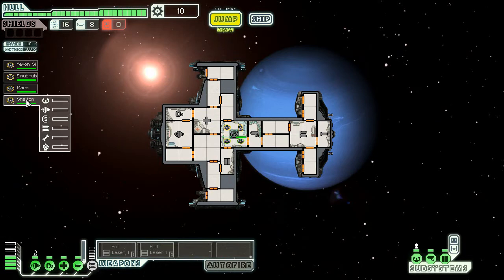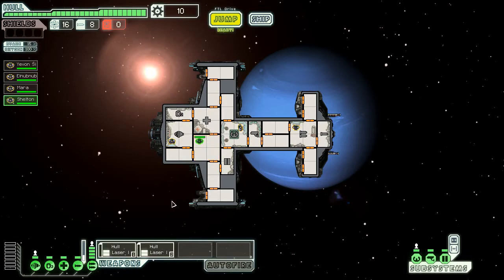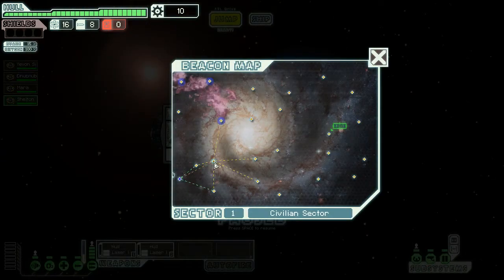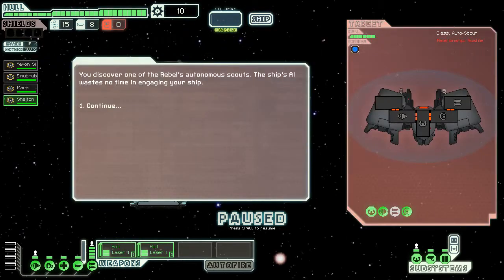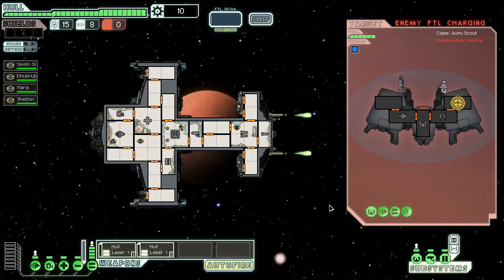It has no shield, which helps make it not be overpowered. I'm putting Mara in the weapons room and Sheldon will eventually be in the shield room. It has enough power to power everything, which is nice. Let's venture off into the universe — it also looks really cool, apparently it's from StarCraft. Here's an autonomous scout. I've found very quickly that the most important thing is taking out weapons because you have no shields. That whoosh sound means those weapons are going to be down forever.